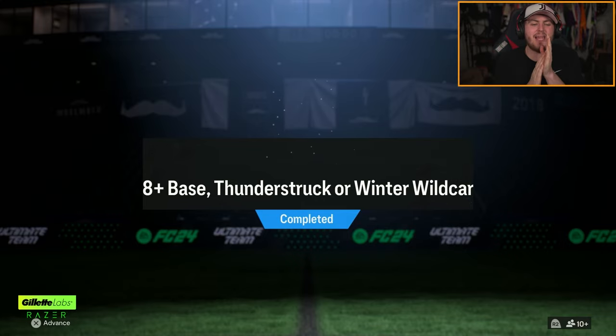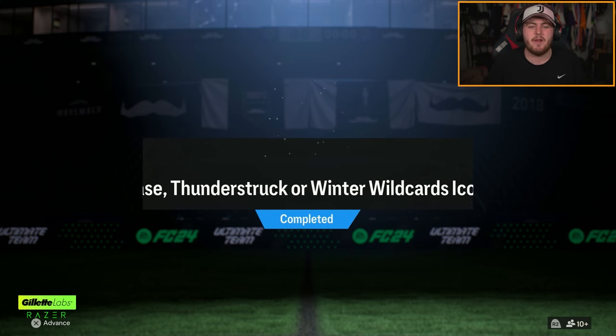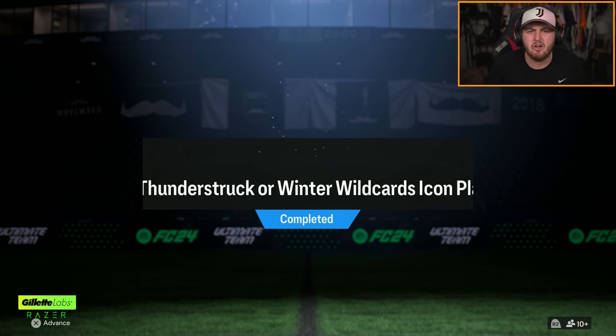EA dropped an 88-plus base Thunderstruck or Winter Wildcard icon pick. Let's open up a bunch of these and hopefully get some good icons.